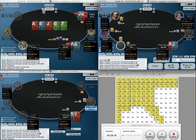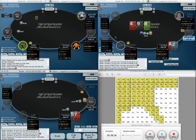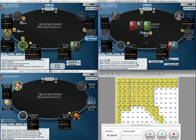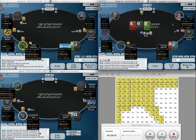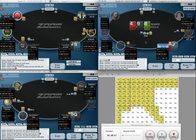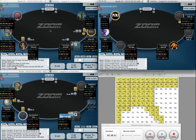Ace-Jack here — I can call, it's going to be in my flatting range with a fish behind me. I don't need to turn that into a bluff. If the open came from under the gun I might turn it into a 3-bet bluff instead in a polar range. Facing a c-bet here without any backdoors, we're fairly close to the bottom of our range — there's no real incentive to defend that part of our range there.